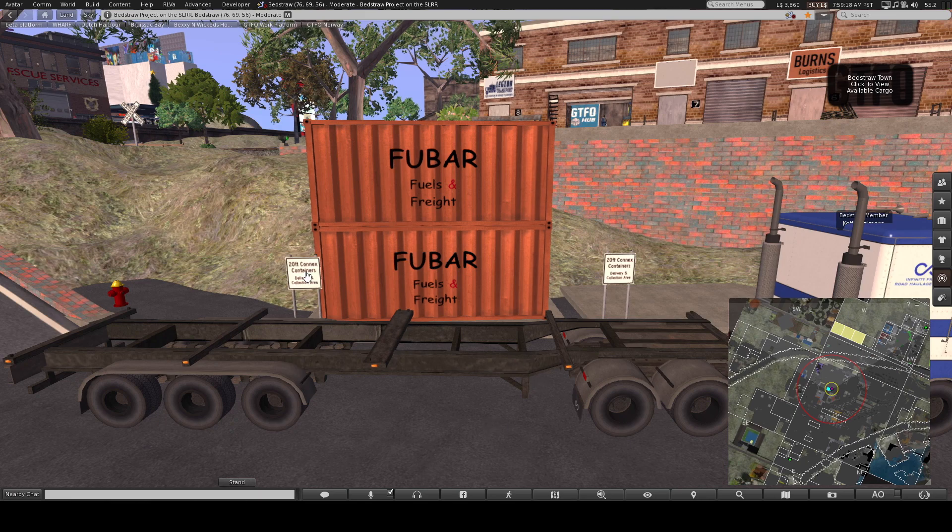So the first thing you need to do — there are two ways. You can either use GTFO to load them, or you don't have to use GTFO. If you just want to load and unload cargo, you can use the built-in loading menu that's built into the truck. So first I'm going to do it in GTFO. When you click on the sign, you get about a minute to perform the loading and unloading action. What I'd recommend is pick the job information first, then click on the sign, and then click load.